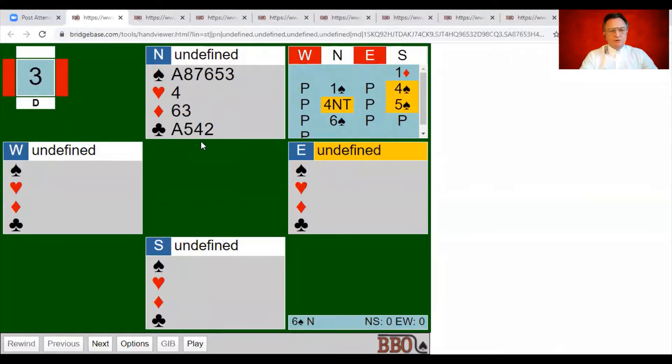The magic number with losing trick count is 24 — that's the maximum number of losers two hands could have together. You subtract the actual number of losers from the maximum: you have seven, partner has five, seven plus five is twelve, take it away from 24 and that equals 12 — an estimate of how many tricks you can take. We need to check on aces, so we can't just jump to slam.